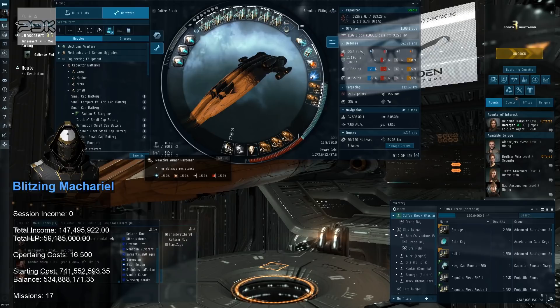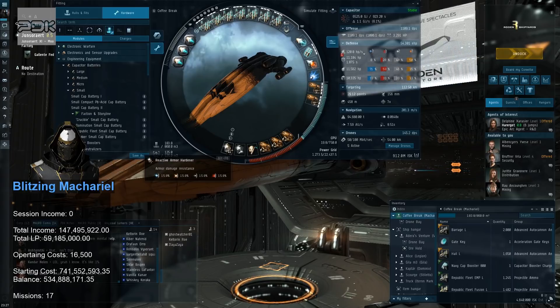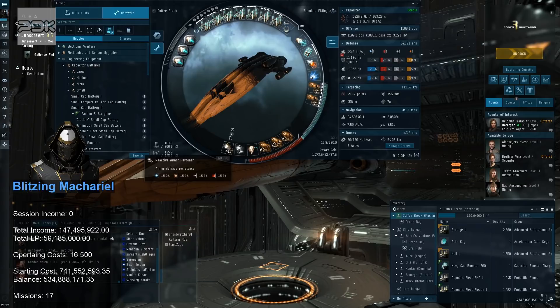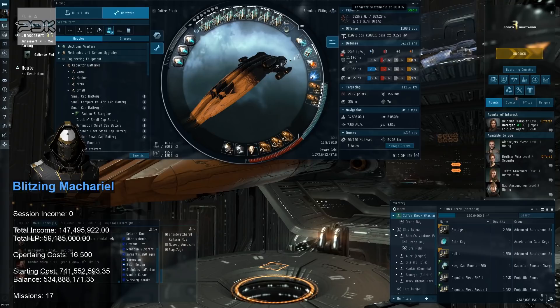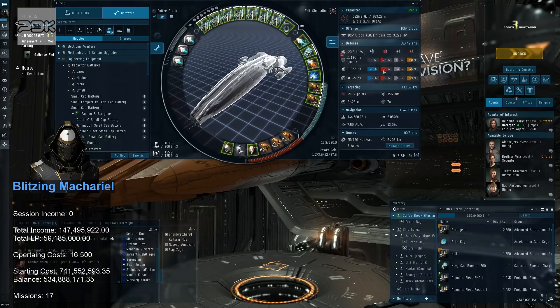The reactive hardener starts at a base 15% resistance across the board and it doesn't suffer from stacking penalties with other resistance modules — not even with damage controls, I believe. This gives you a clean 15%, and as the rats start shooting at you your resistances will adjust to their damage type over time. So in the end you should end up with a slightly higher resistance profile, though you'll take a little more damage early on.